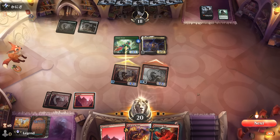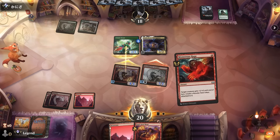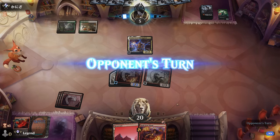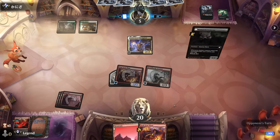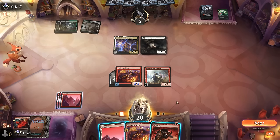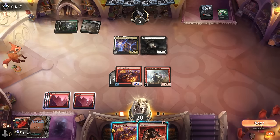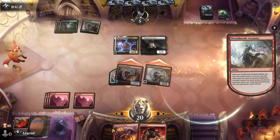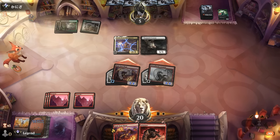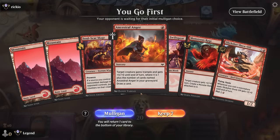Could still Monstrous Rage the Soulscar since otherwise we lose out on a bunch of damage—maybe that's still reasonable. Opponent falls to five, although we wouldn't be able to deal that burst damage next turn. Opponent's got a Veteran. We draw Infuriate—a good draw. Attack, getting back Monstrous Rage on the Arcanist, and hopefully Infuriate is enough. Opponent explodes—awesome, on to the next one.